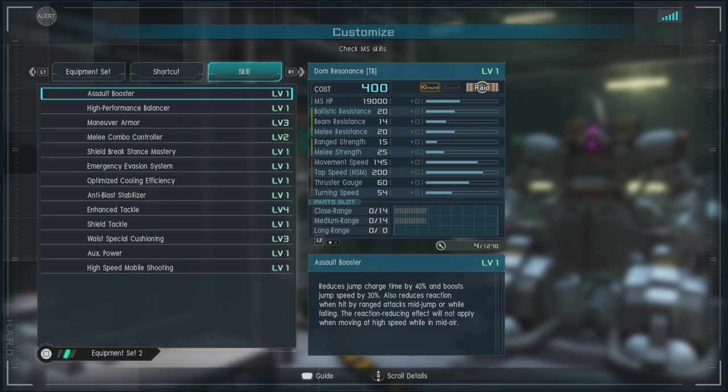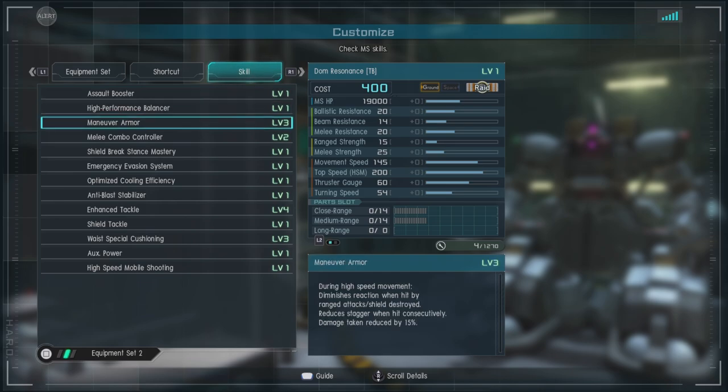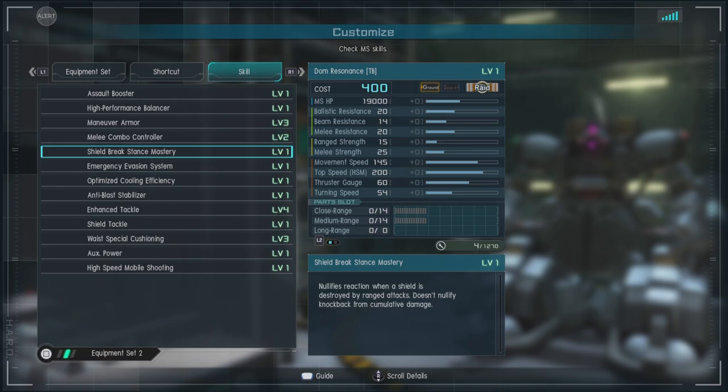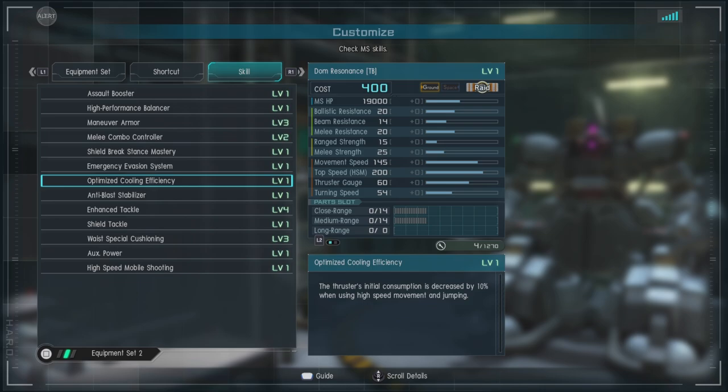For skills we have Assault Booster level 1, High Performance Balancer level 1, Maneuver Armor level 3, Melee Combo Controller level 2, Shield Break Mastery level 1, Emergency Evasion System, and Optimize Cooling Efficiency level 1 — not bad to have on this unit; it makes up for the feeling of not having enough thrust gauge.